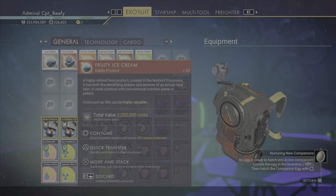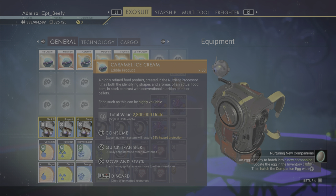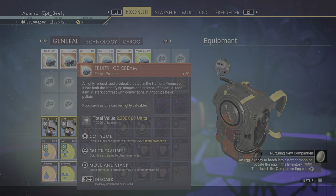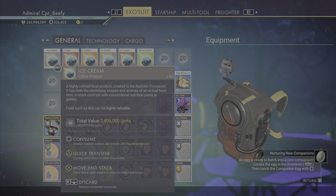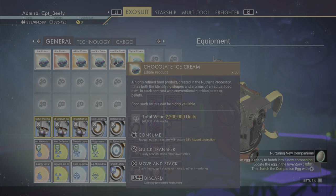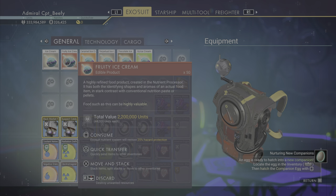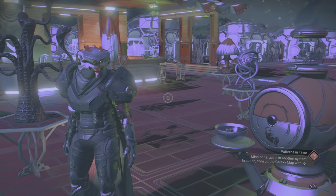Fruity ice cream is less at 2.2 million units, and it requires more work — that was the one with cactus jam. Caramel ice cream comes in at 2.8 million units, so far the most valuable of the ice creams, and gives you 25% hazard protection. Perpetual ice cream with hexaberrys is 2.2 million units — basically the same as fruity. Chocolate ice cream: also 2.2 million units. And the strawberry ice cream: 2.2 million units. They all provide 25% hazard protection across the board, which at least is consistent.